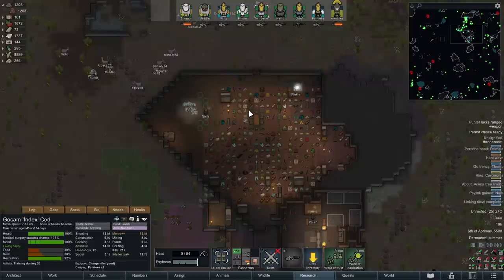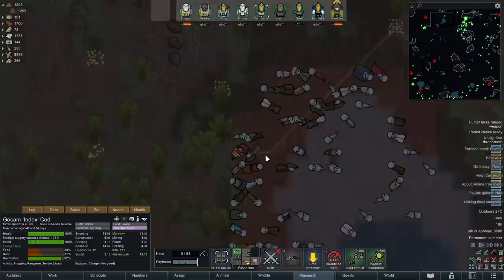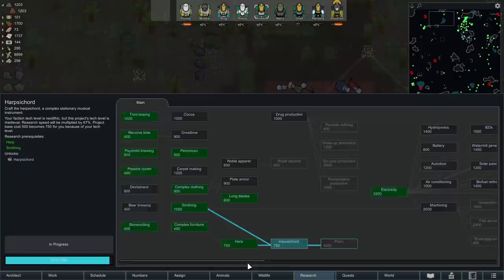We also got 110 votes saying we should do both - simultaneously do the Ship Engine Activation and the Royalty quest at the same time. Honestly, I think that's a cool idea. I would love to give that a try. Not sure if it's going to be possible, but I'm doing some prep work in the background so hopefully we can.